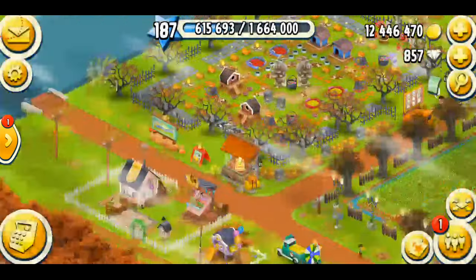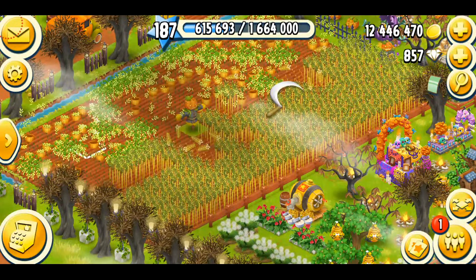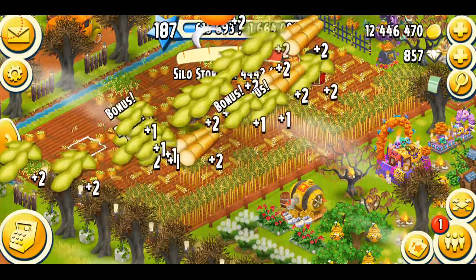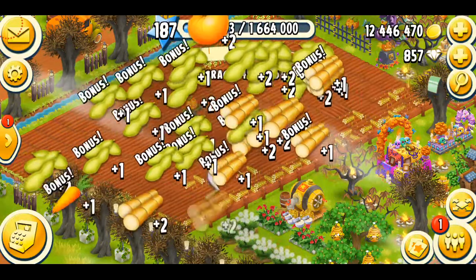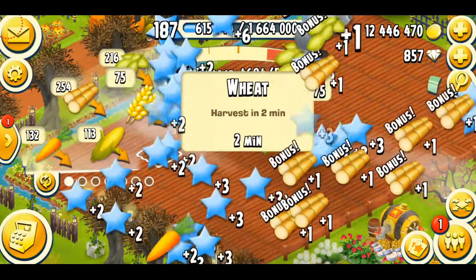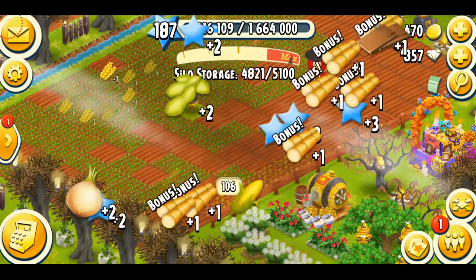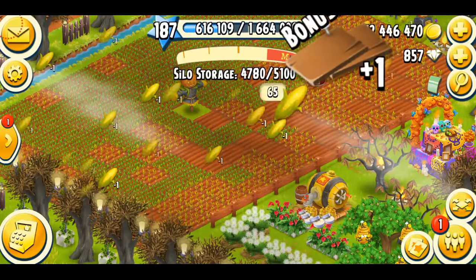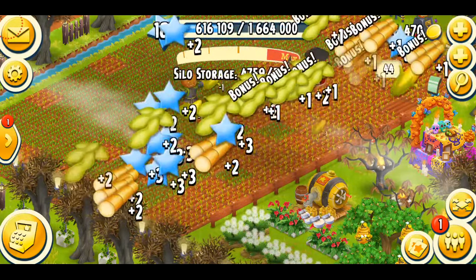I'm gonna harvest my crops — I've got some soybeans and sugar canes as you can see over here. Let's see what I need to plant: I'll go with some wheat and I will go with some corn as well.